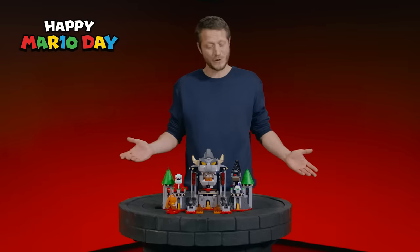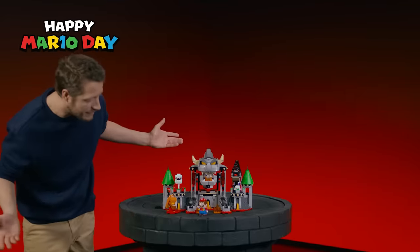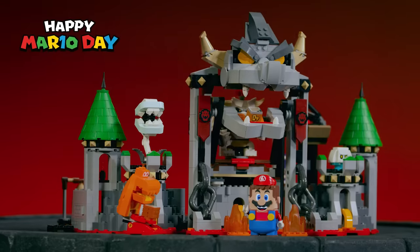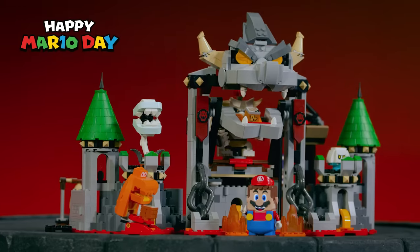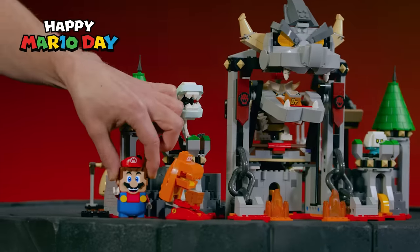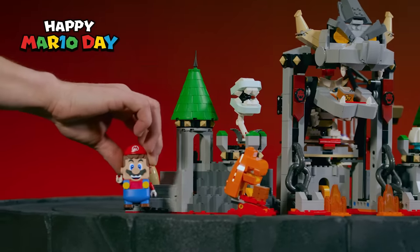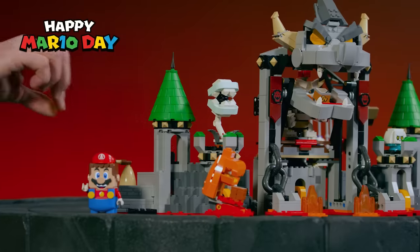The Tribe Bowser Castle Battle expansion set. And who better to walk you through it than the hero himself? Happy Mario Day. One of the first things you have to figure out with this set is how to get in, because there is fire and the entrance seems closed. But if you walk on the side and watch out for magma, you can find the secret entrance and walk inside the castle.